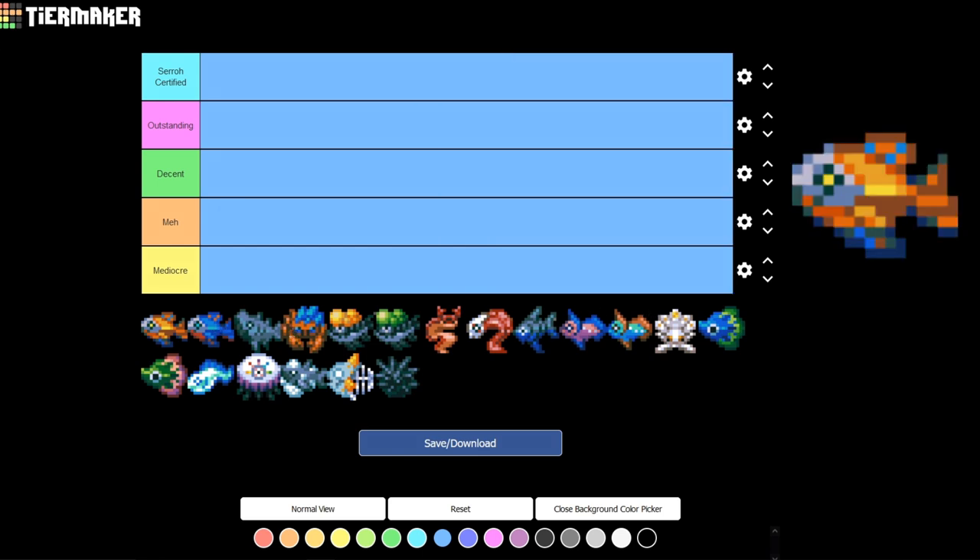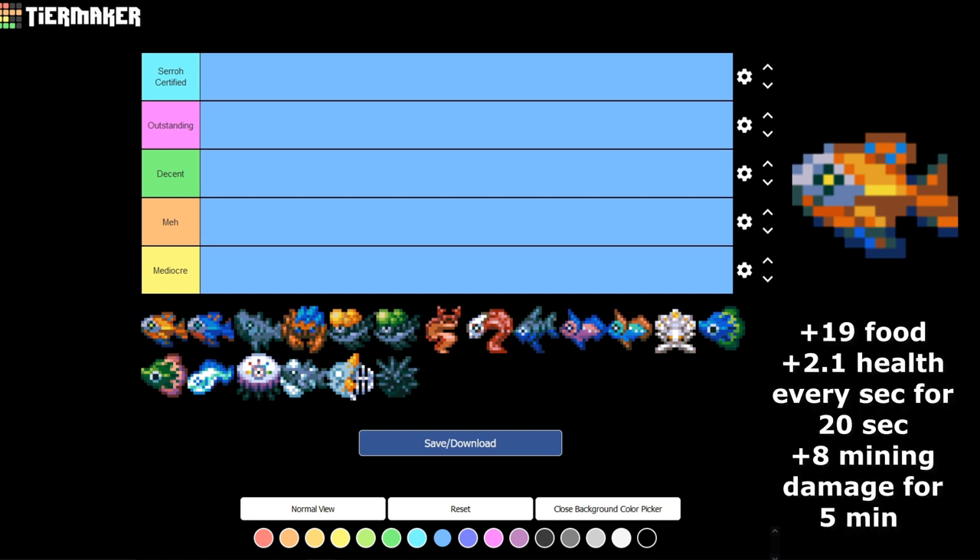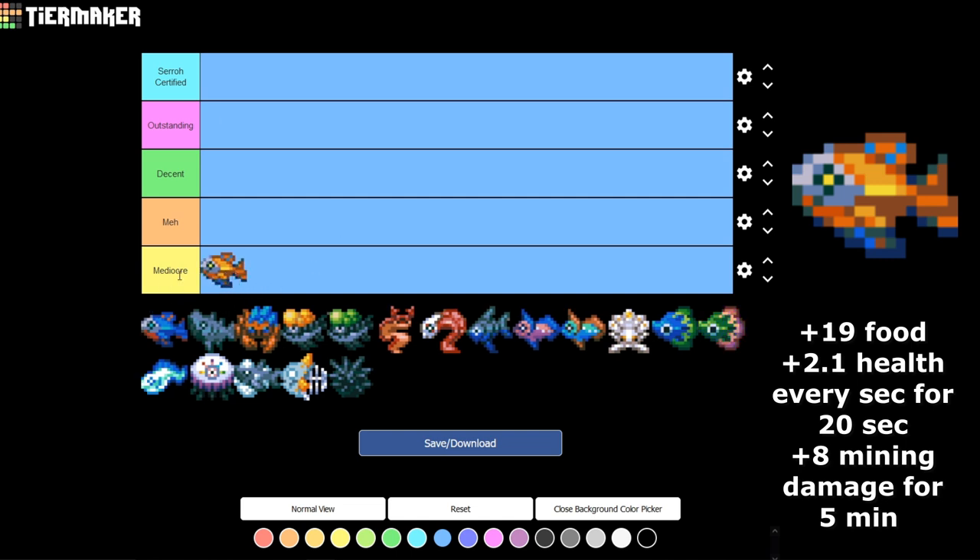Starting off with the Orange Cave Guppy: it gives plus 19 food, 2.1 health every second for 20 seconds, and plus 8 mining damage. This is probably my least favorite fish in the game. Even early on, you level up mining so fast that plus 8 for just a short amount of time is not going to benefit you. So it goes down in the Mediocre category.